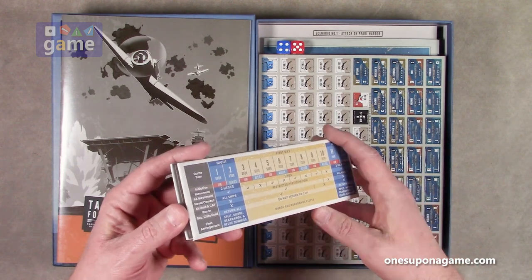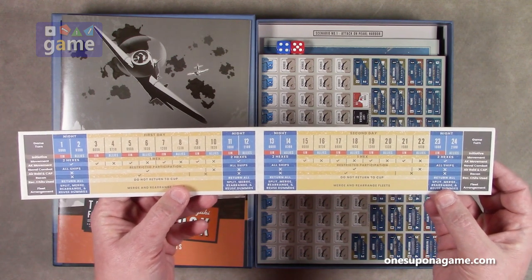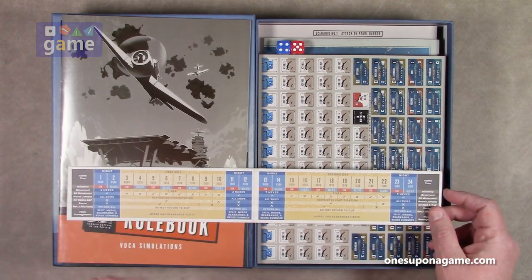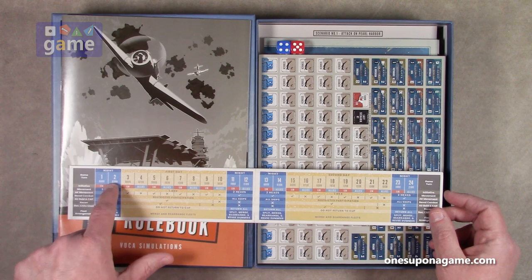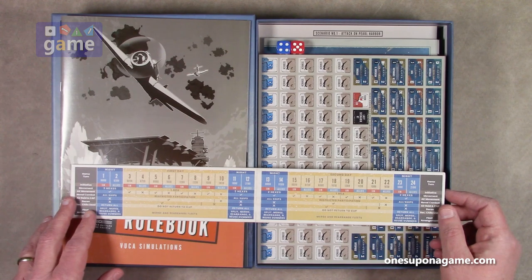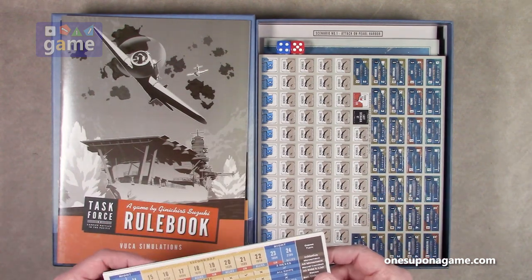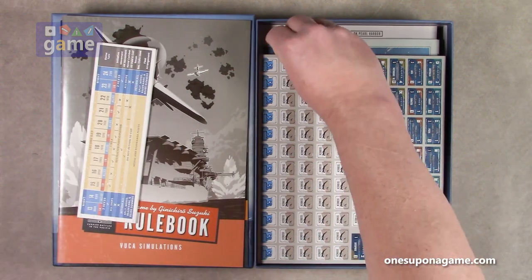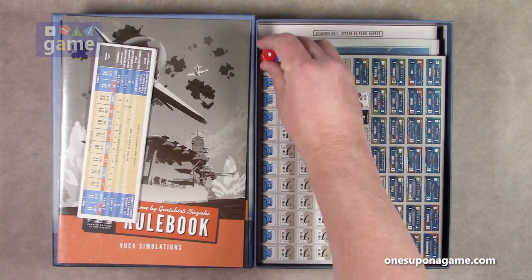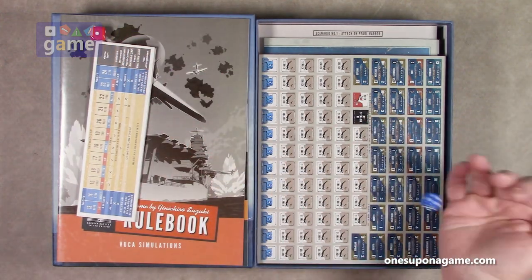The first component we've got is this little fold-out board giving us the turn tracker. Here's the first day, second day. So the scenarios obviously take place over one or two days depending on the scenario. You've got a couple of night turns and day turns, then night and day again — up to 24 turns. The instructions are clearly printed, very clear, easy to read. Production values are pretty good. We have a red and a blue die — blue wins six to one. Nice dice too, good size rounded corners, they roll pretty well.